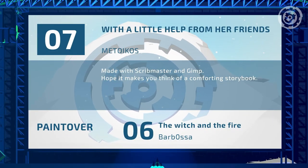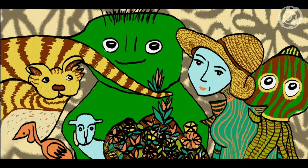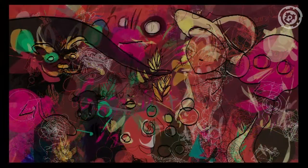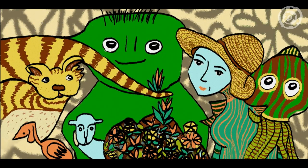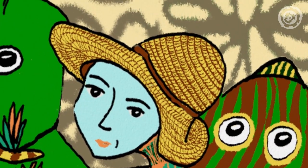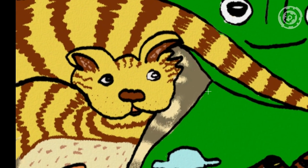Entry number seven: 'With a Little Help from Her Friends' by Metwikos. Another theme across all of these is a group of people or entities. There's a little Yellow Submarine, Sergeant Pepper feel to that one with 'a little help from her friends.' Yellow Submarine terrified me as a kid — I only heard the music.